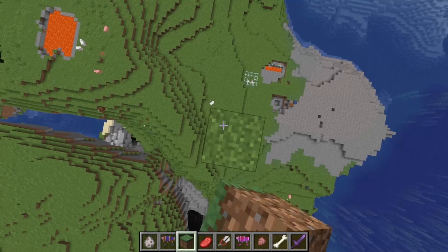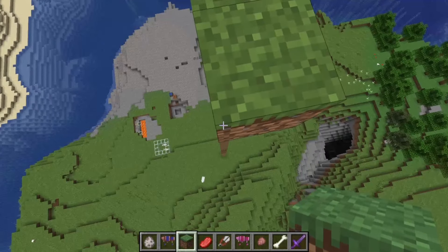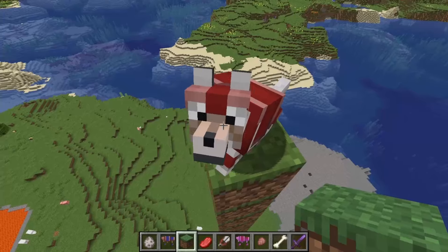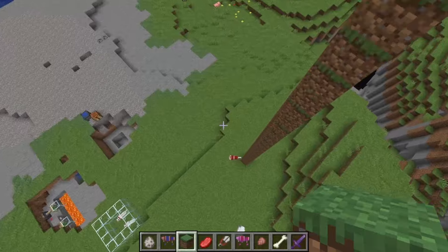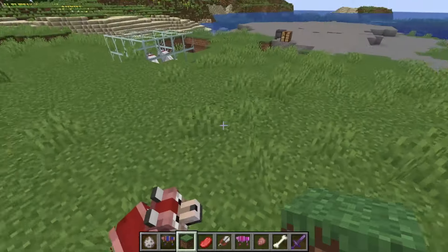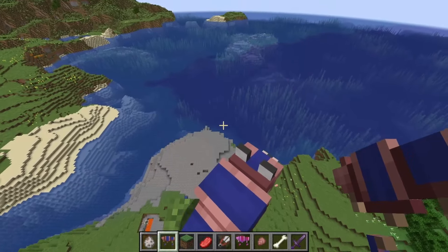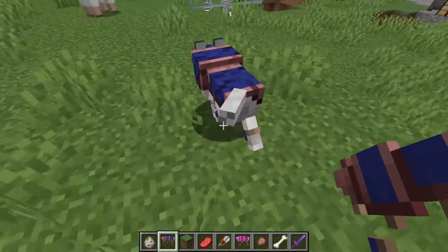Now let's see if Mojang has helped the fall damage issue, where tamed wolves usually die from high heights. Let's see if the armor will help — we'll shove this wolf off. And yeah, as you can see it took very little damage, though this is the Unbreaking one so that adds up. If we spawn a normal wolf up here with standard armor and push it off, you can see there's definitely a lot more damage — so armor definitely helps with fall damage.